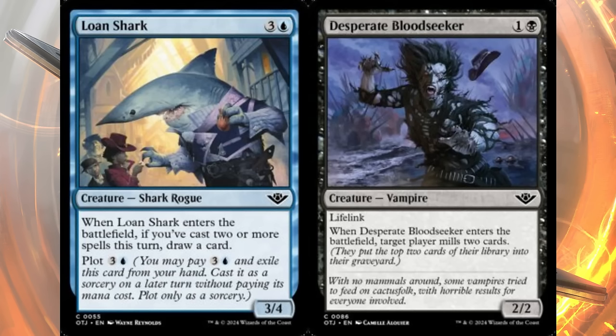Good news — there are only two commons from the whole day. First up is Lone Shark: four mana, three and a blue, for a three-four shark rogue. When it enters the battlefield, if you cast two or more spells this turn you draw a card. You can plot it for three and a blue — cast it for free and draw a card. A simple three-four draft card, not actually that great.